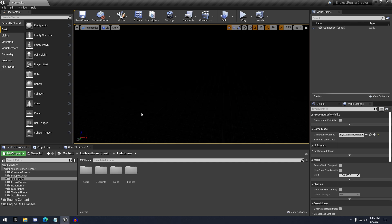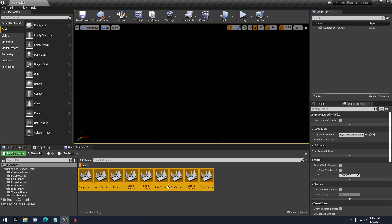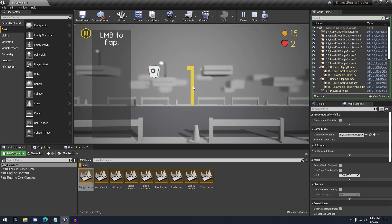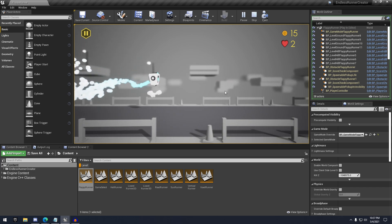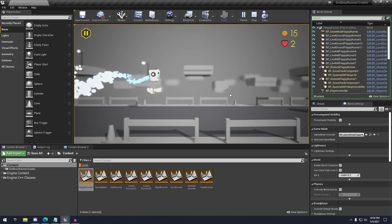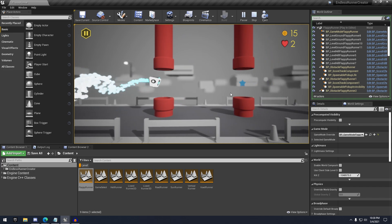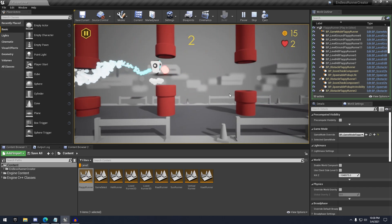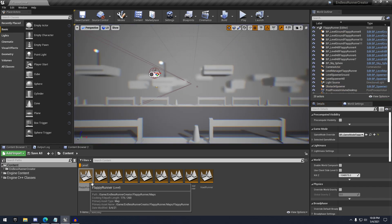Next up we have this Endless Runner template. Essentially this is an endless runner template with a variety of different types of endless runner games. If I load up the Flappy Runner, it's pretty much just a flappy bird game — left click to fly and boost, and you just have to fly through the pipes and avoid hitting them. You have three lives, which are replenished by those hearts.